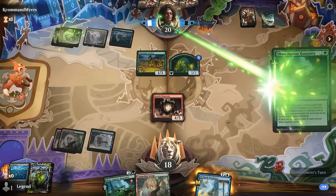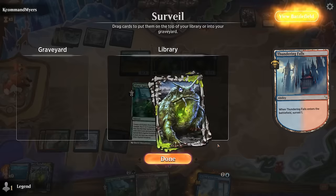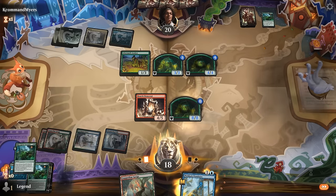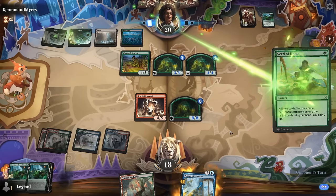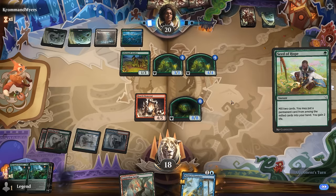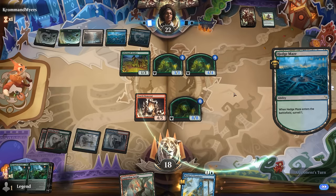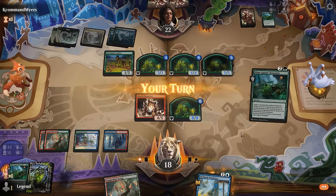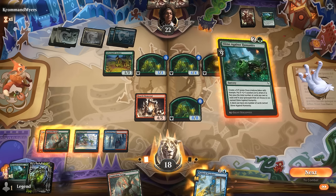Opponent surveils a Forest and makes a 4/4 token. We Surveil as well, putting a Slime in the graveyard. We draw the Slime rather than making the previous one bigger. In the mirror, the player who's attacking is at a disadvantage since the opponent can line up favorable blocks. Opponent surveils again but still doesn't have as many Slimes in the graveyard as we do. We consider attacking with our 8/8 — opponent double blocks — but that doesn't seem great. Instead, we make another large token.